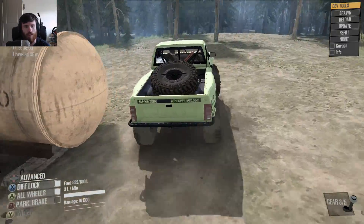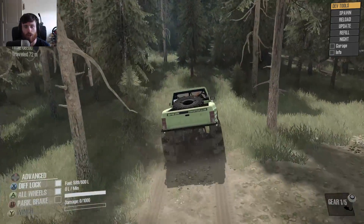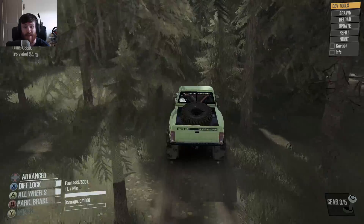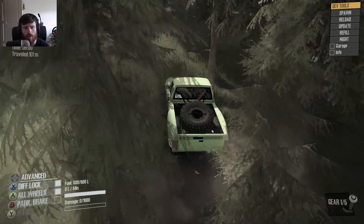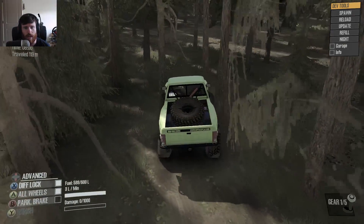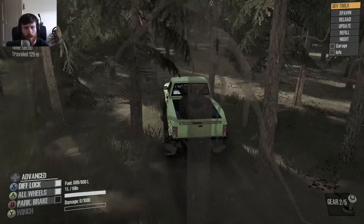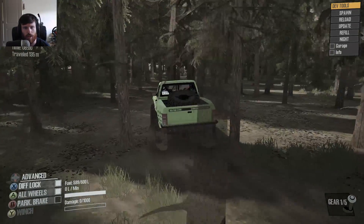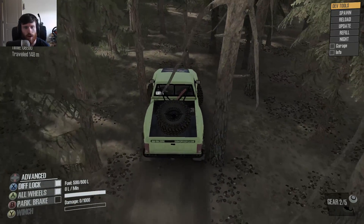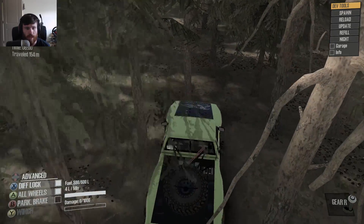We're going to set off in this thing and try to find some resemblance of a trail. When we find a trail, I'll probably trace it back to see where it starts, because based on the start of the map I couldn't find anything that looked like a trail, so I've just set off into the woods. The woods should eventually lead somewhere, and as long as we're going away from the edge of the map, we should be okay.